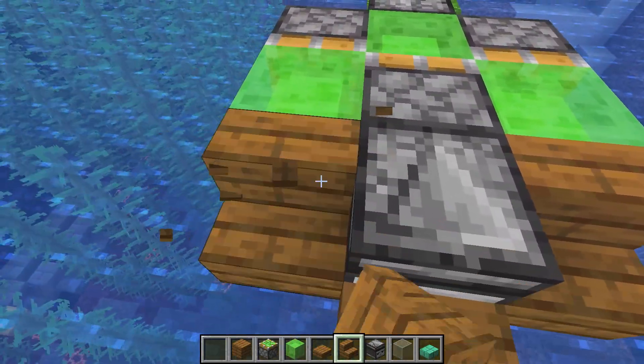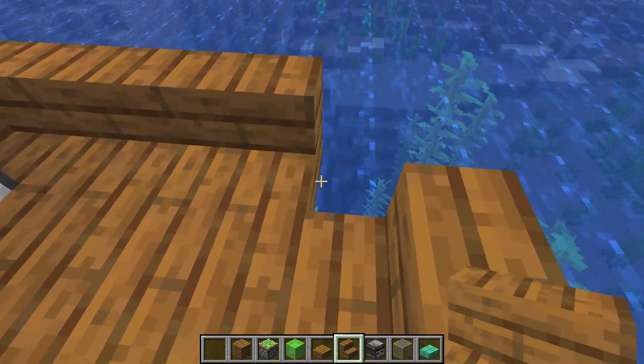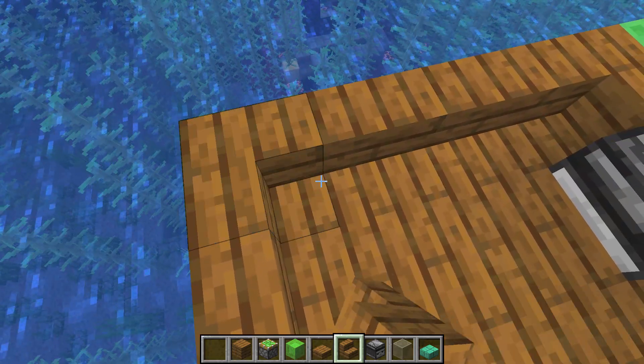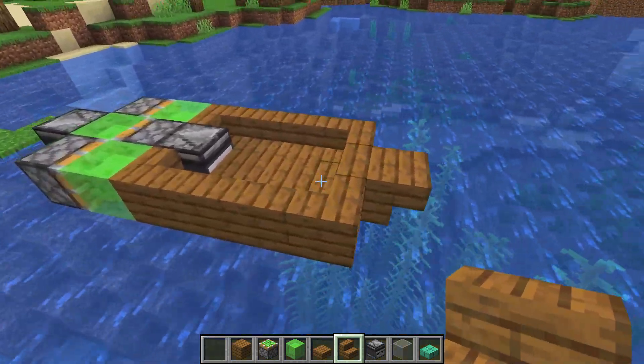Then install two stairs here like this, and more stairs here like this — and on this side the same way. Then I'm gonna install one more stair upside down here like this.